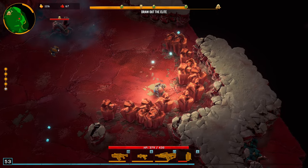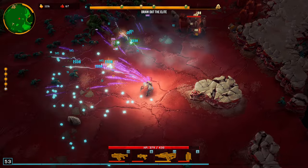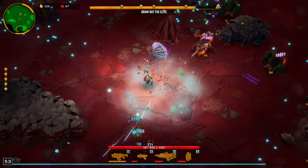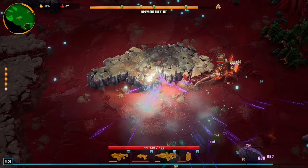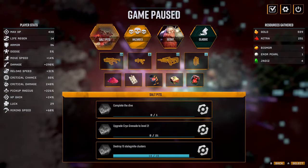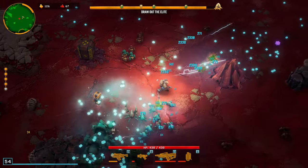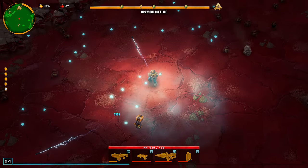If this wasn't Hazard 3, I probably wouldn't have taken that movement speed tradeoff. But since it is Hazard 3, I think we're fine. Our damage is at 298%. Let's do reload speed. Let's get this bug out and we'll call it a win, hopefully.